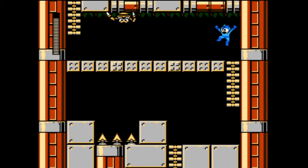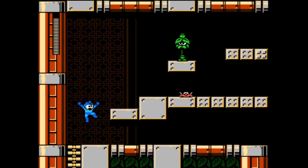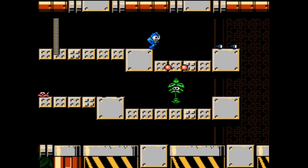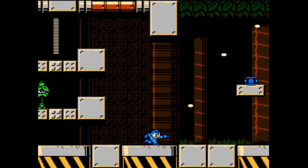If you stand over here that cannon has absolutely no way of hitting you, and you can kill that guy before you even come near him, so this room is basically a waste in my opinion. The next room is practically the same — if you kill this guy by jumping and shooting at the top of your jump and then wait for him to get out of the way, you can avoid pretty much everything with no problems at all.